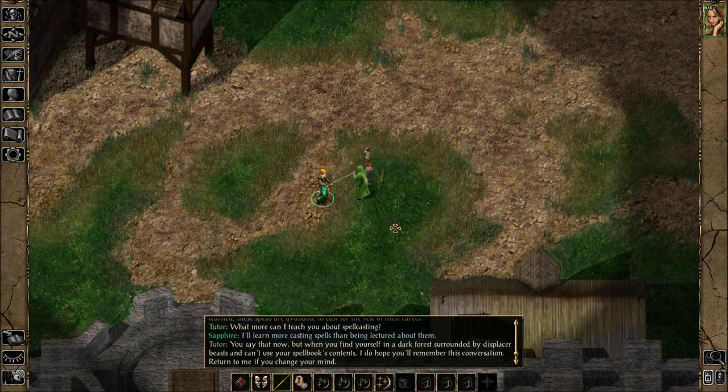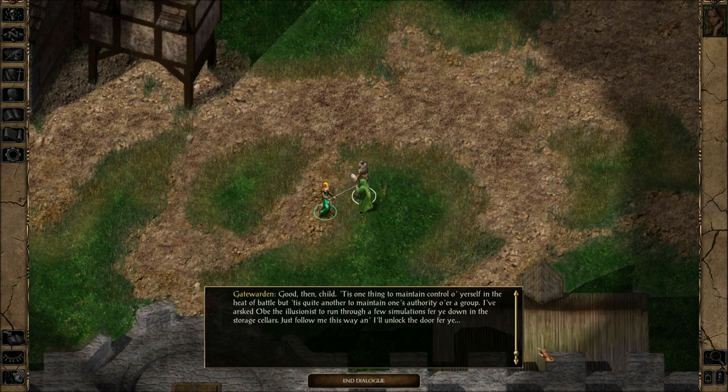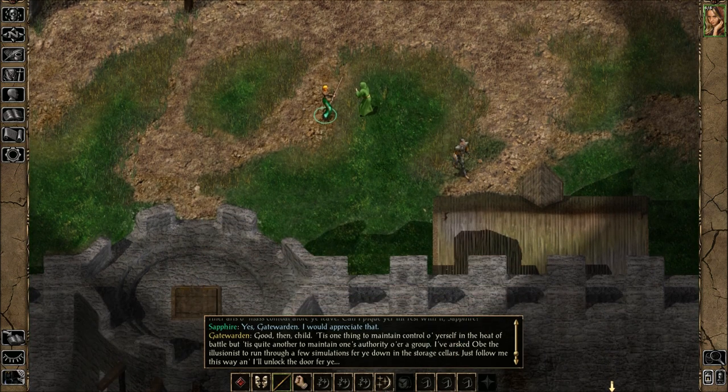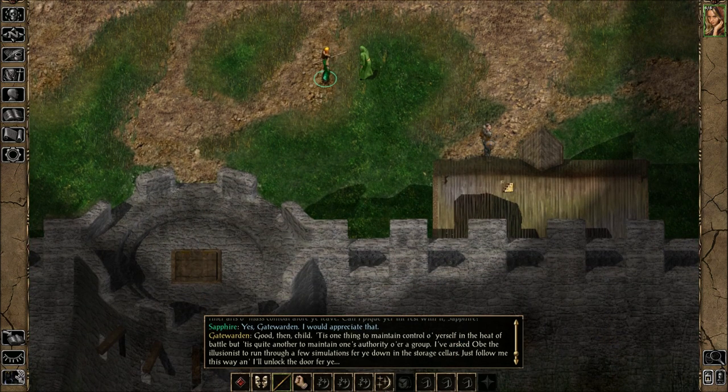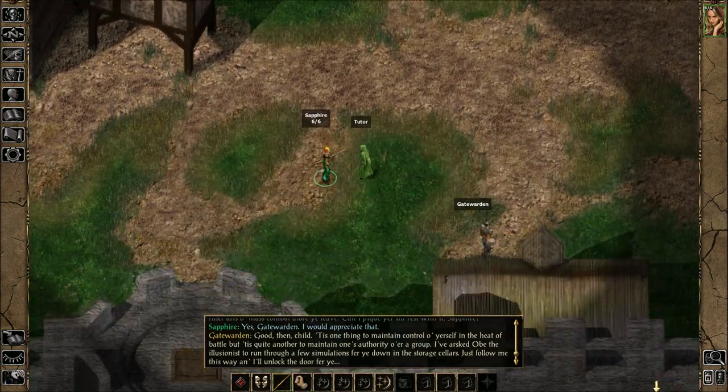Now what's this guy want? Gatewarden. 'Soon be gone, will ya? Gorion asked me to teach you a bit about the finer arts of mass combat before you leave. Can I pick your interest, Sapphire?' 'Yes, Gatewarden, I would appreciate that.' 'Good then, child. I've asked Obe the illusionist to run through a few simulations for you down in the storage cellars. Just follow me this way and I'll lock the door for you.' Alright — wasn't planning on that, but okay.